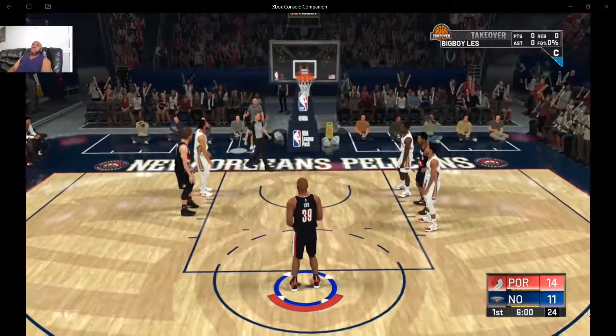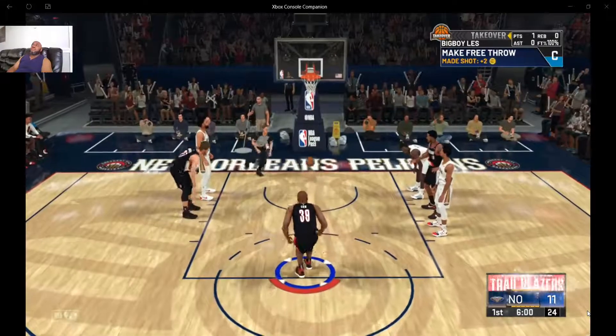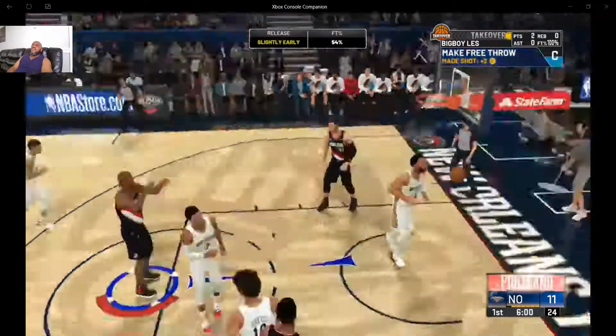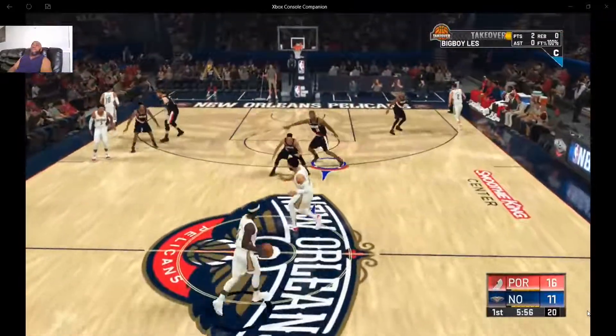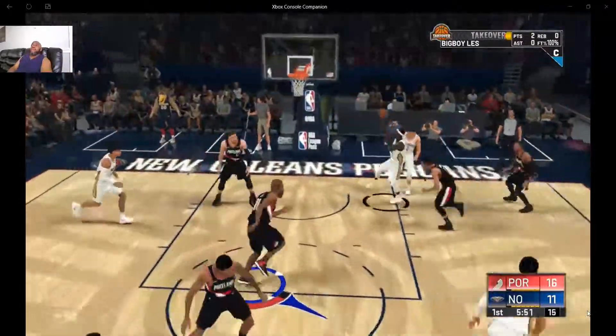That's an important asset. I made this guy a power forward — a small forward, actually a 6'9" small forward I believe. I've been playing with my other MyPlayer, a 6'11" power forward, and I finally got him up to a 93 overall.